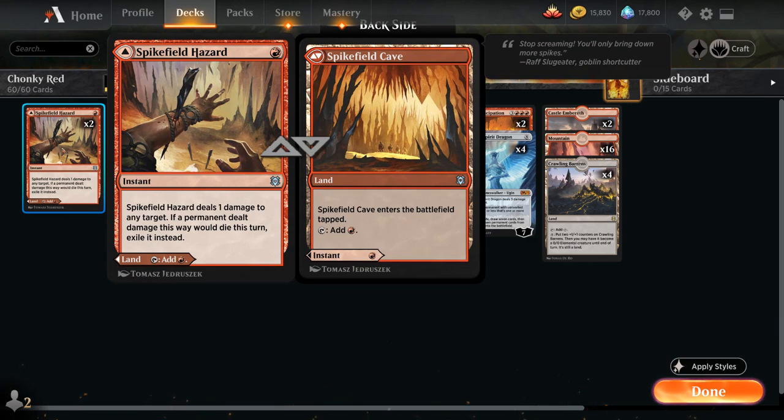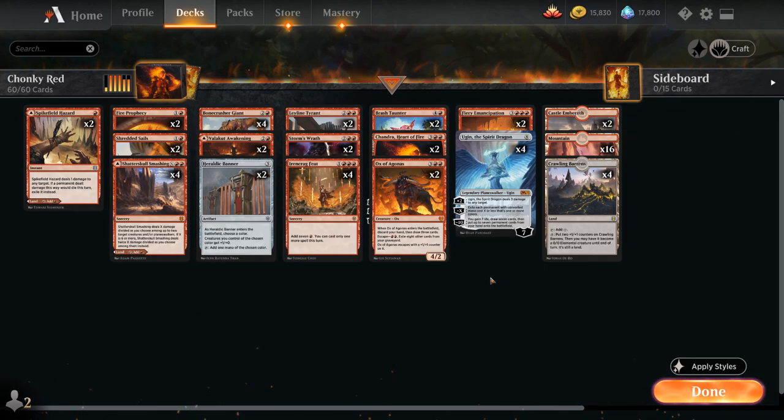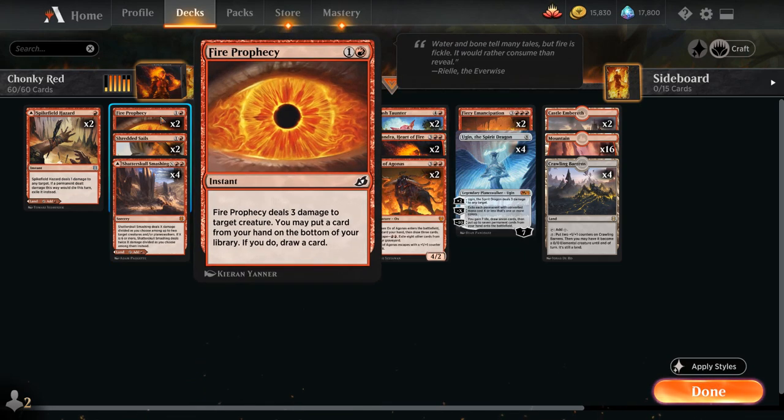At 1 mana we've got 2 copies of Spikefield Hazard, which can deal 1 damage to any target, but we also have the flexibility of playing it as a tapped land. At 2 mana we've got 2 copies of Fire Prophecy, dealing 3 damage to a creature, and we can also put a card from our hand on the bottom of our library and draw a card, so we can potentially get rid of excess copies of Ironcrag Feat or Ugin.